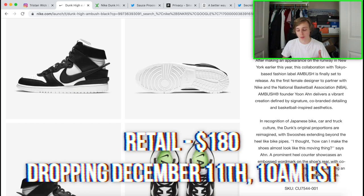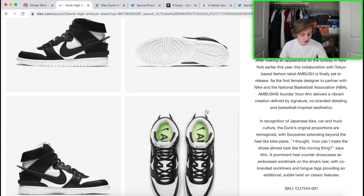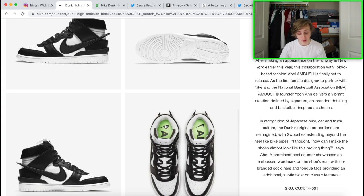Retailing at $180 and dropping tomorrow, December 11th at 10 a.m. Eastern Time. You want to be in the SNKRS app. For 10 a.m. Eastern, convert that to Pacific time — that's 7 a.m. over there, so you gotta rise early. This one is just very different: you got the larger Nike swoosh, the typical Dunk pattern on the back, and on the inside of the shoe a brighter green.